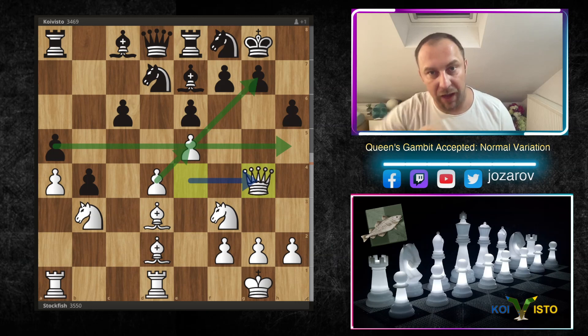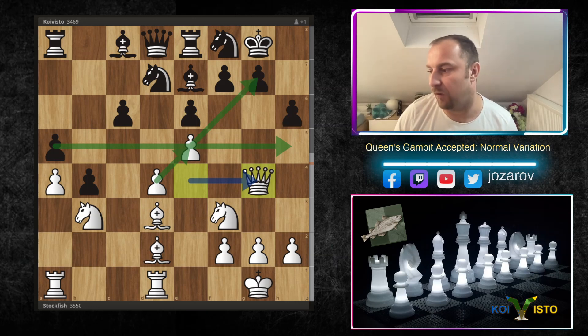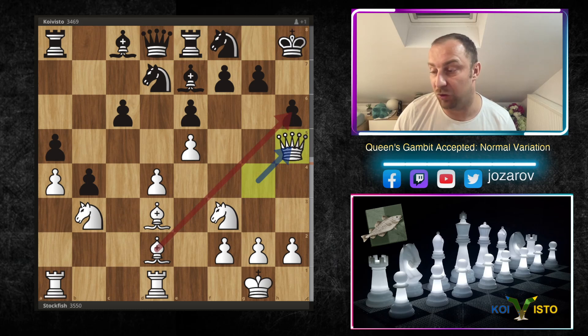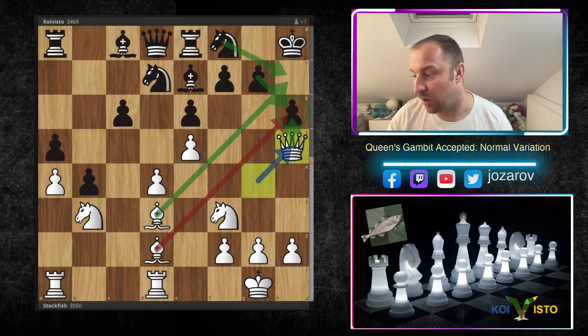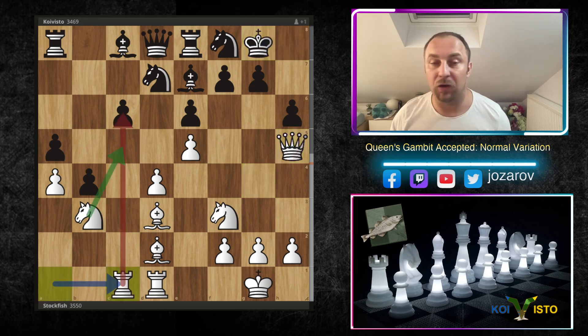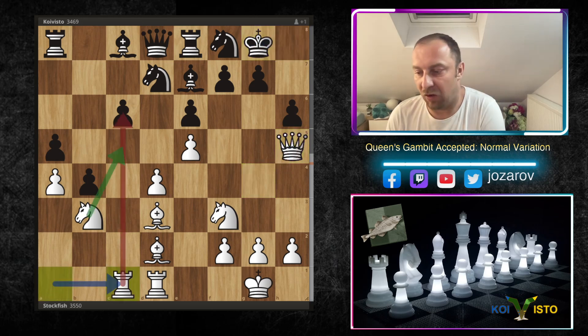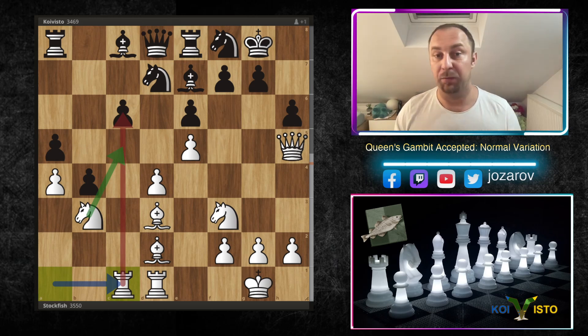Queen to g4 — Stockfish searches for every possible gap and new piece activity. After Kh8, queen to h5 threatens some tactics. Bishop to h6, gxh6, Qxh6 — you cannot cover; the bishop also targets h7. Coivisto hopes for perpetual by repeating moves, but Stockfish changes direction and plays Rc1 — a common principle of getting the last piece into the attack.